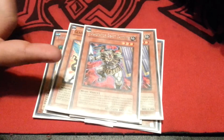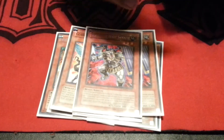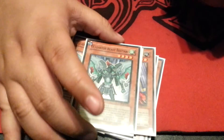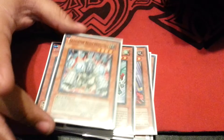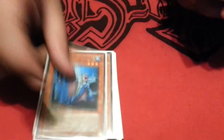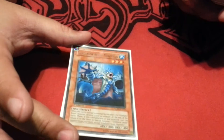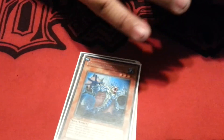Samnite does the same thing as Equeste, but it's coming from the deck to the hand. One Bestiari, because it's at one, and everybody knows what this does. Then the rock guy — I call him the main defender, he goes to 2400 when he's tagged in. And this mermaid fish-looking guy pops a monster face up.